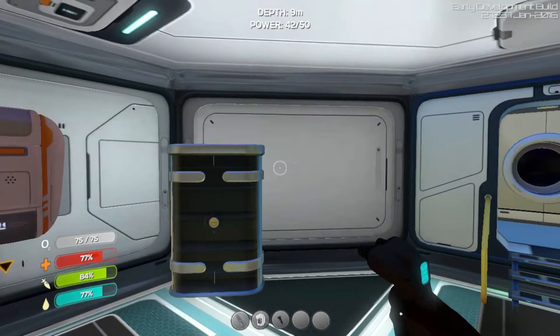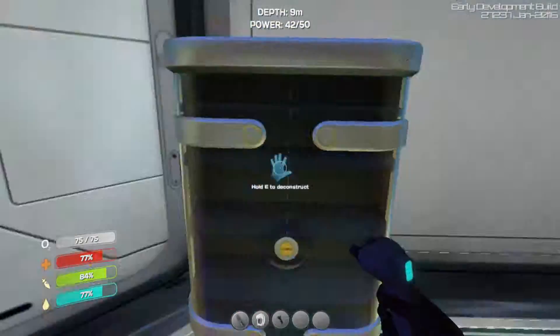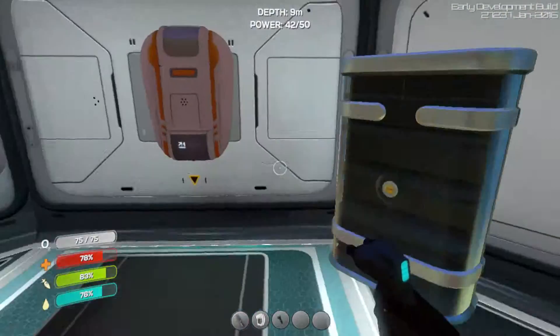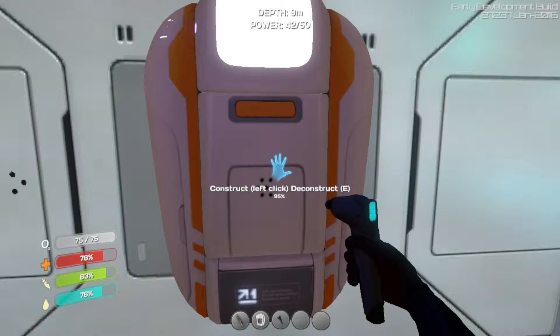Hey guys, it's TheFish and I'm back with Subnautica. In the last episode we built this swank little house that's only really one room, but it will go forward. We powered it with a solar panel on the roof, so now we can use a fabricator.